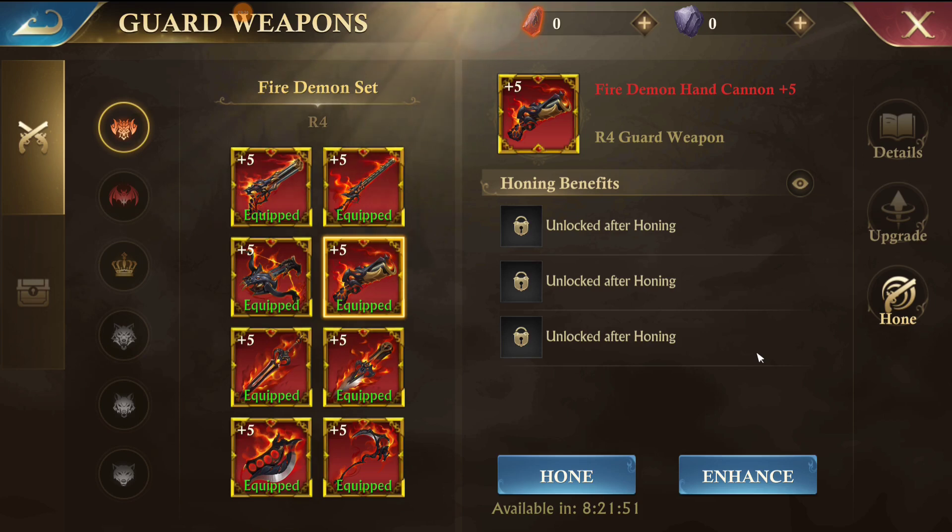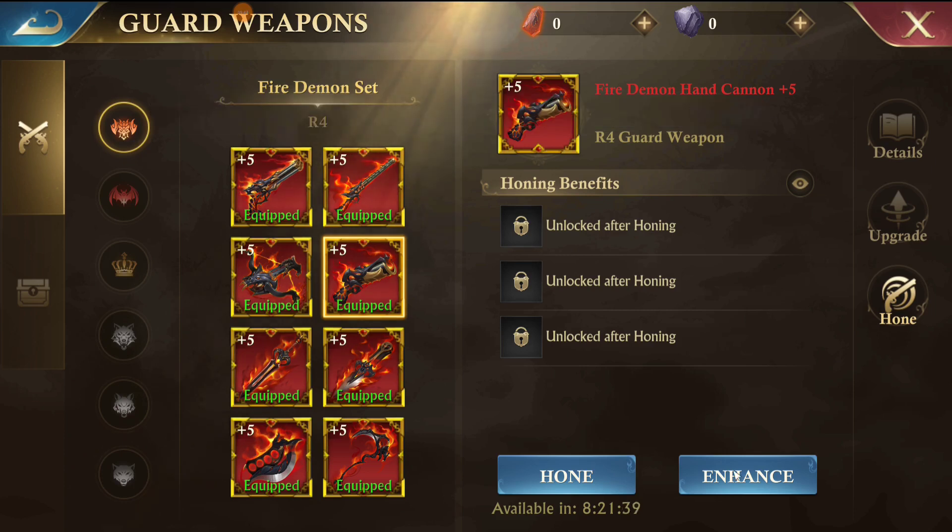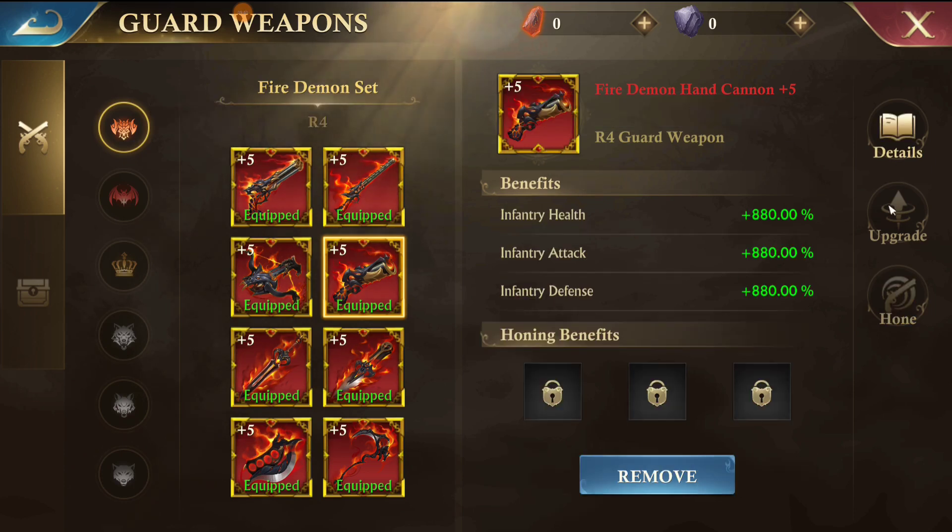Hey everyone, I'm Keychain. Today we're going to go over a beginner's guide to honing and enhancing. After you've crafted the fire demon guard weapons, you can do what's called honing on them.